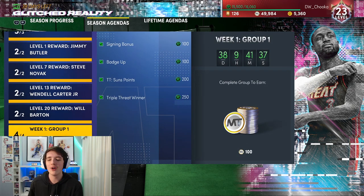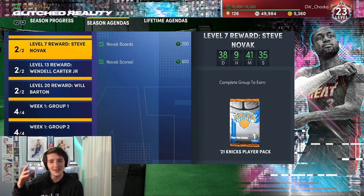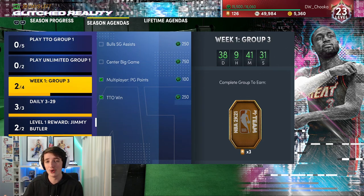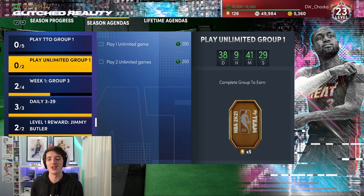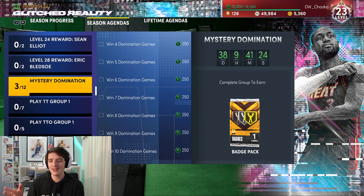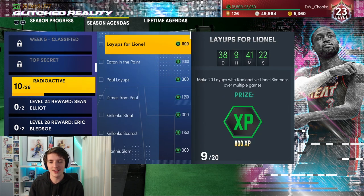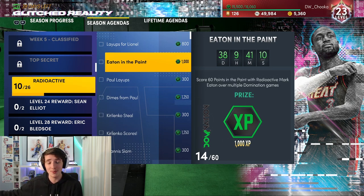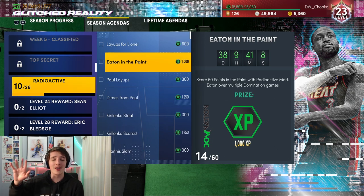There are a lot of ways people aren't understanding about this season, especially regarding XP in general. Just stack your XP as much as you can, but also don't take these challenges too literally. If you see a challenge like the Mark Eaton one — get 60 points in a domination game — the first thing you think is that it has to be done in mystery domination. It doesn't at all. Go to rookie domination and do them. It is so straightforward.